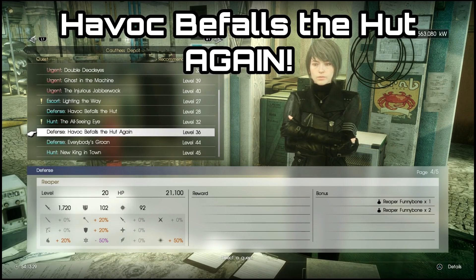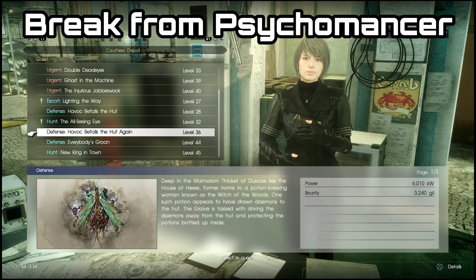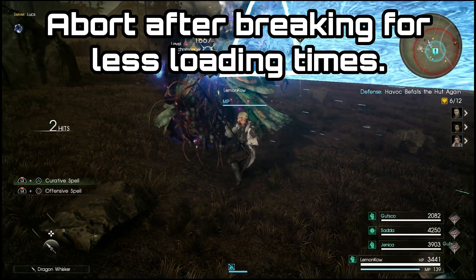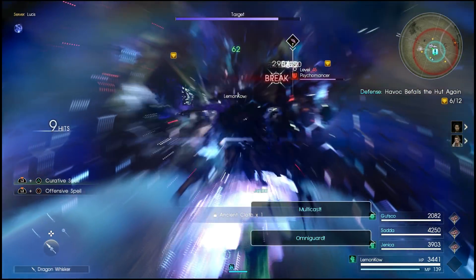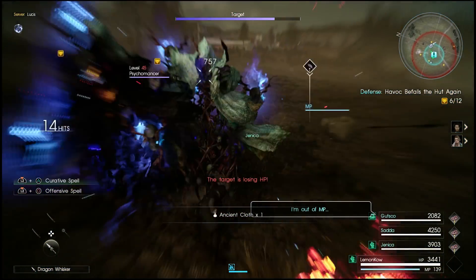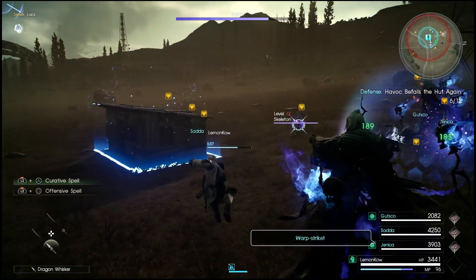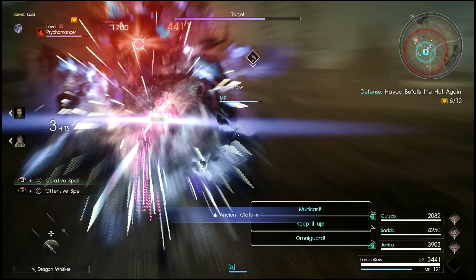The Besmirched Blade that we are actually looking for is the one which caps out at level 30. This one drops from the Psychomancer in the Havoc Befalls the Hutt Again quest. It comes from a break off the enemy, so you just have to use a hammer or a spear to break the enemy. Most of the time you will get Ancient Cloth, but it only took me about four or five tries to get the Besmirched Blade. You'll know it is the right one because it will have a level cap of 30 initially.